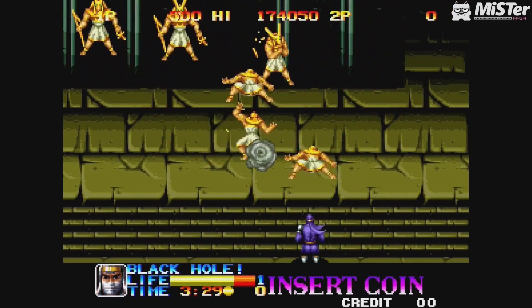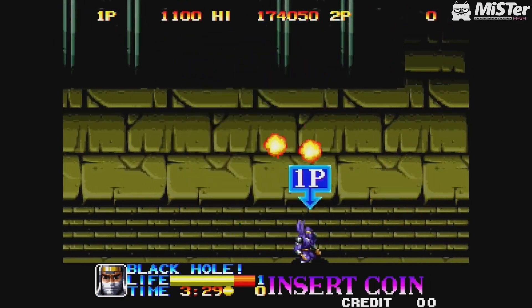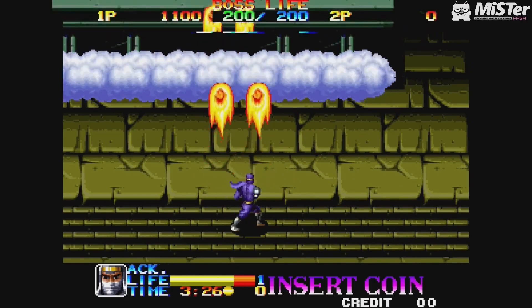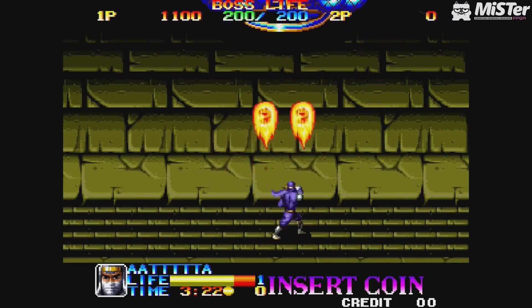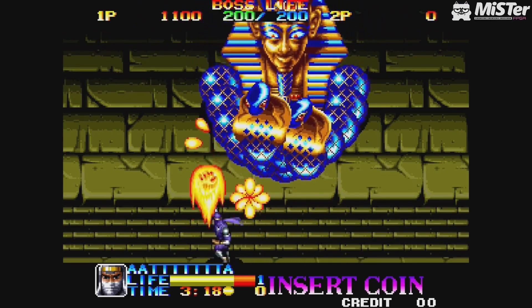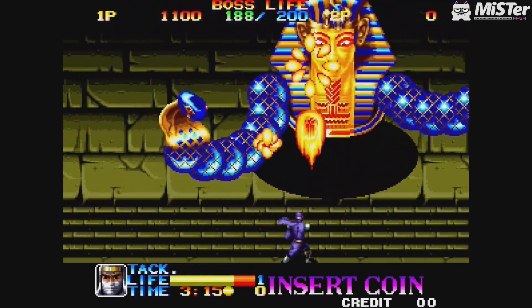Then you've got this finger-like boss in the ancient Egypt level — it's floating about and then it turns into the final form. A lot of bosses in this have one form and then another form, and it just looks as crazy as it does amazing. You've got this mummy thing — look at the eyes, it just looks evil.